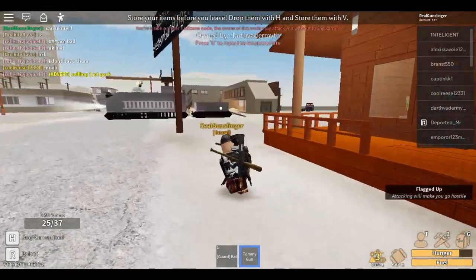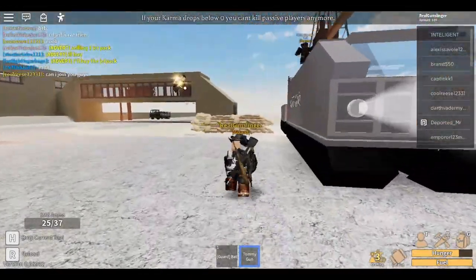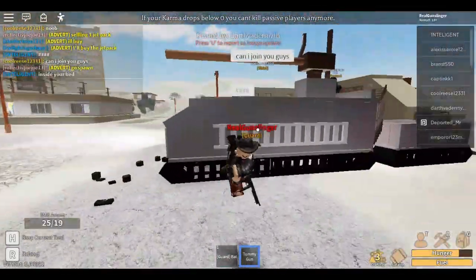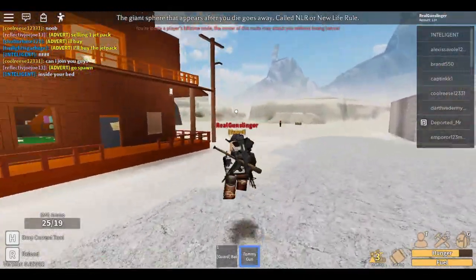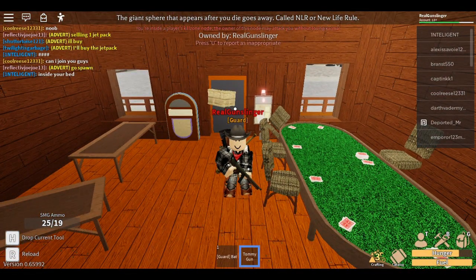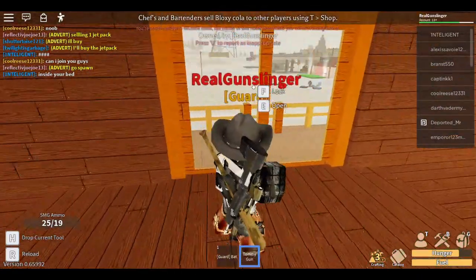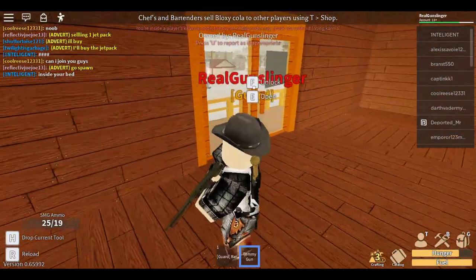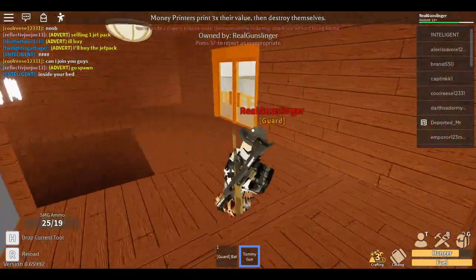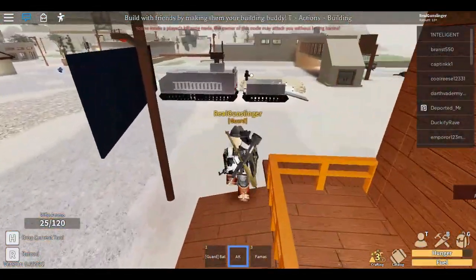The second worst gun is the Tommy Gun, which is the second most expensive gun. It shoots at around 325 RPMs, has 26 damage, costs $14,000 at bare minimum, and only has 25 rounds in the magazine. The AK outguns it any day, and it's a whole lot cheaper. I don't understand why this gun is even in the game considering how expensive it is — it's a piece of trash.